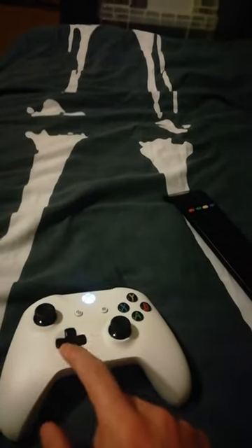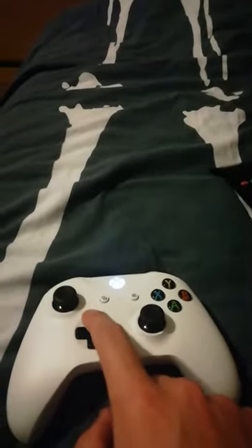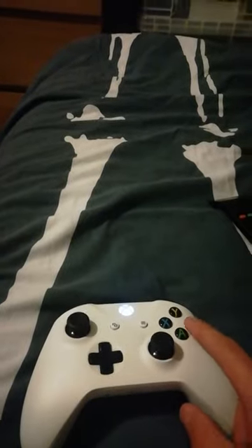Hey guys, welcome back. Now this is the time where I show you how to do it right. We're waiting for this to load. It's on the d-pad right here — I see what I'm doing, I'm touching the d-pad. You press these and then press that one till you get it right. After this is done, you go up, up, down, down, left, right, left, right, B, A, and then start.